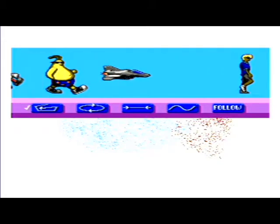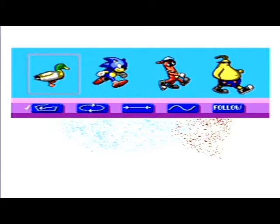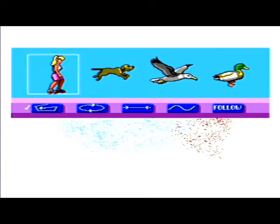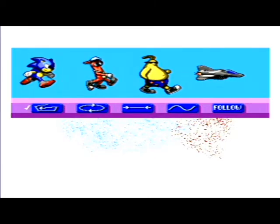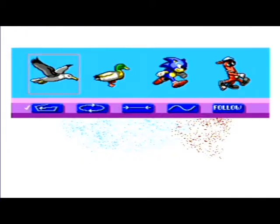A fighter jet. Tojo Maneel. Sonic. Mallard. Seagull. Dog. Girl on Skates. Guy with Shades. I think we'll stay with the sea ski — we'll put a giant seagull. No, no. They only animate when you have them on the screen like that. That's poor.